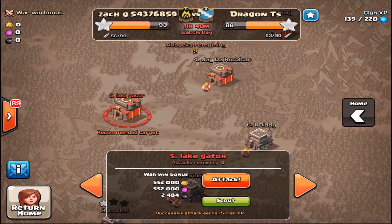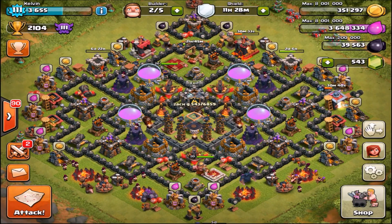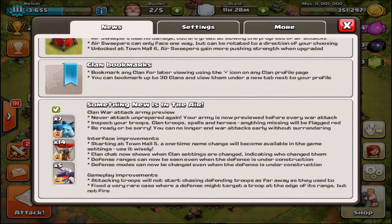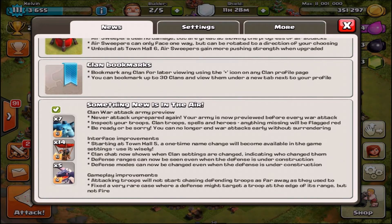That's so much more helpful because a lot of people go into clan war attacks forgetting a spell or a couple of troops. Now there are no excuses for that. I thought that was pretty cool. I didn't expect the update this early — I expected a couple more sneak peeks and then a Friday release — so I was pretty surprised it came out today.